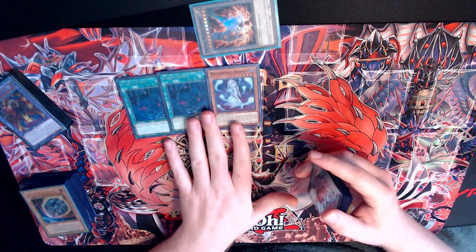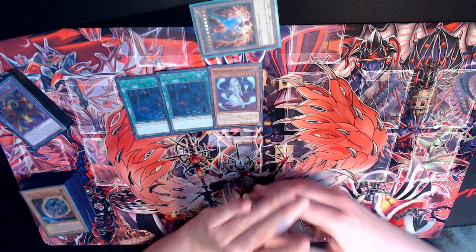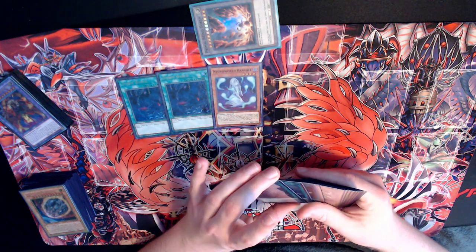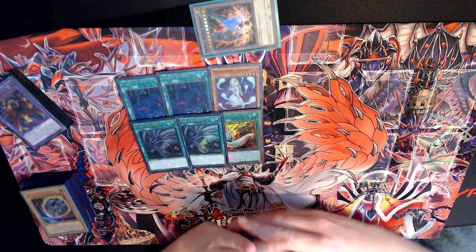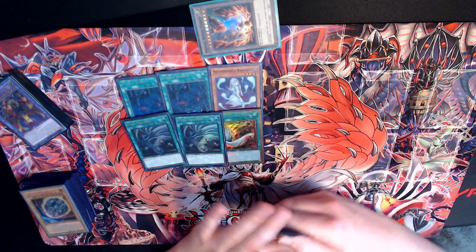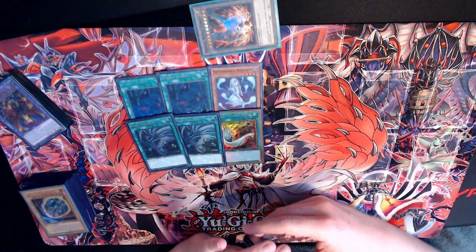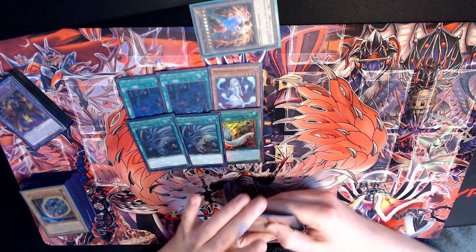In our side deck, we chose to do a zombie world package: two Zombie World, one Banshee — send it off Foolish or Fusion Destiny, or just Poly it off and banish for cost to activate Zombie World. Did not play a single fleur. Then we've got the back row removal: two Twin Twisters, one Harpie's. Twin Twisters plus Brandon Red helped me win against Swordsoul — helped me get rid of his Baron negate to end his life by making Dark Lord.